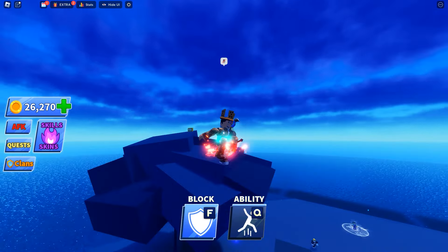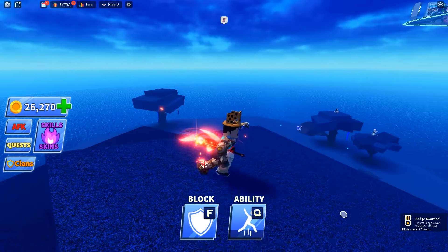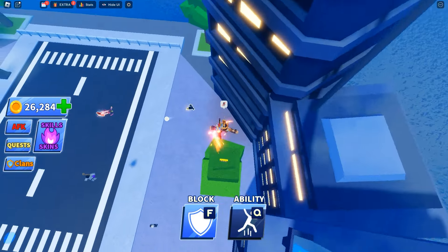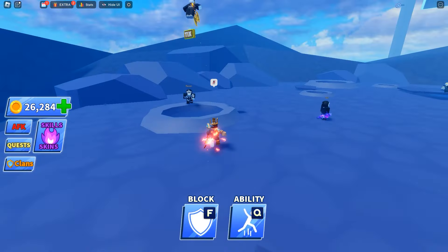There are some ticks that are only available on high ledges, like this tree here, so you're going to need a jump boost ability. You have to buy it in the shop — it's not too much money — but you might have to do a little bit of grinding in general just to get these ticks.